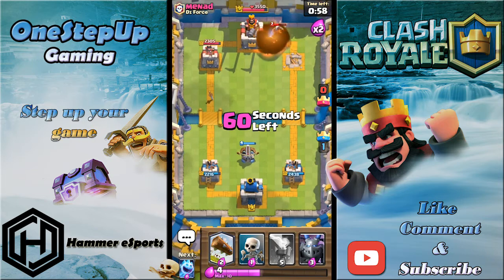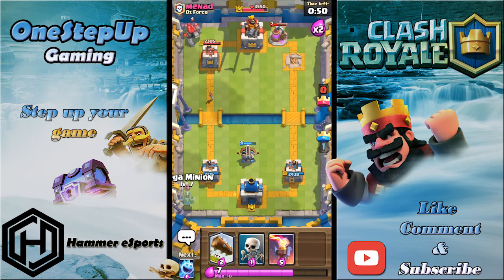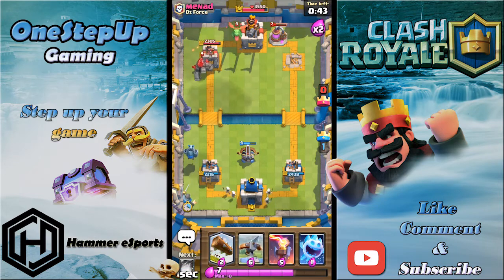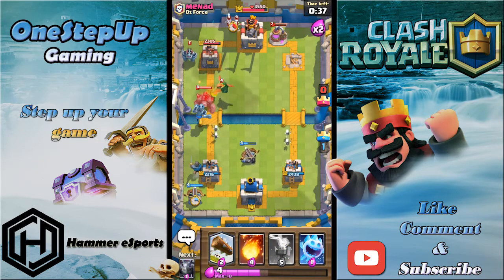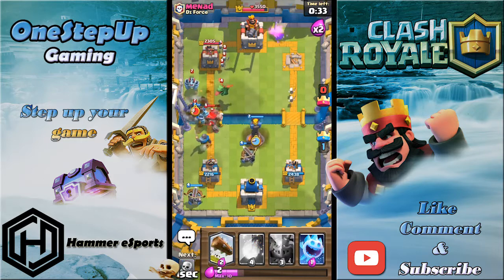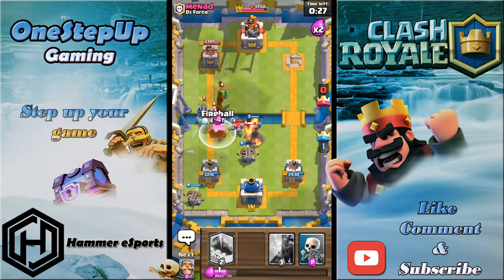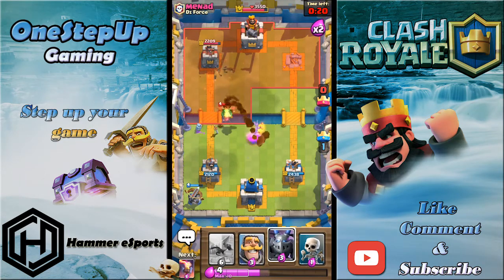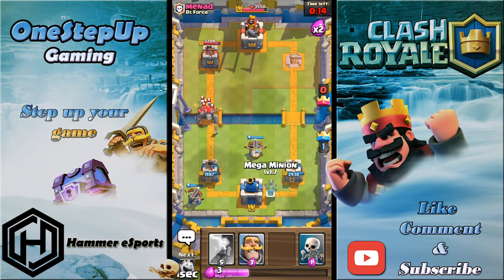I'm pretty confident about my defense so let him play his Golem — I can play my Inferno again and cycle cards to defend. I'm gonna play Knight behind. Actually, I'm gonna start trolling: put another Xbow here, Inferno Tower over here, Ice Spirit here, use a Fireball, go Log. The Log wasn't really needed but we defended so easily.